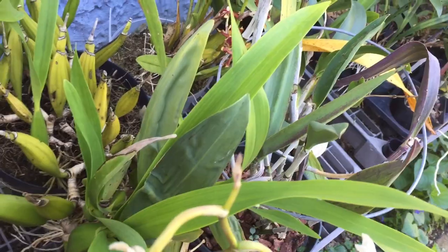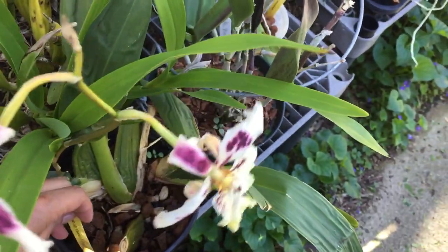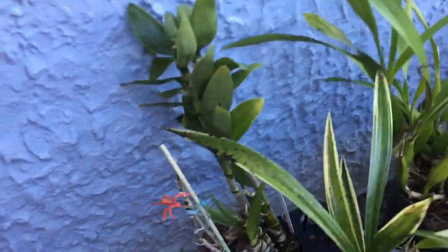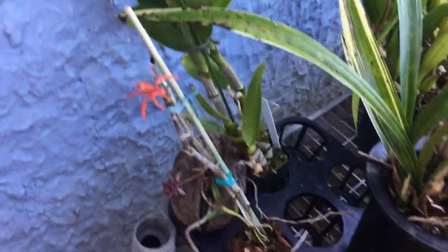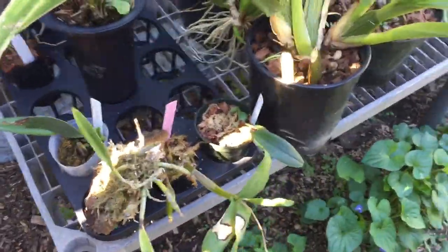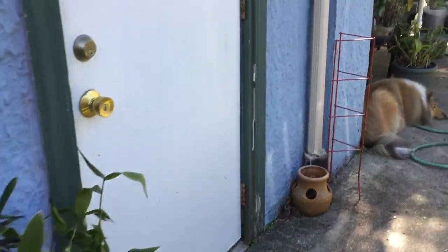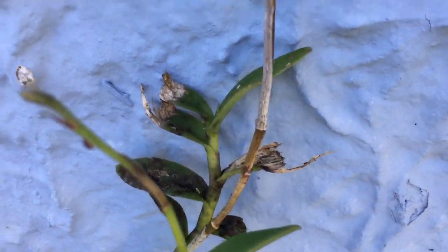This one is also fading. It got really hot up there. This is Belliara Tropic Lily Chocolate. My dendrobium unicum just has a few wussy flowers left - one flower left. It needs to be repotted now that it's done blooming.